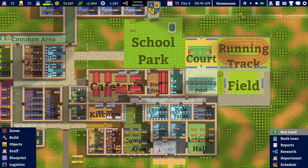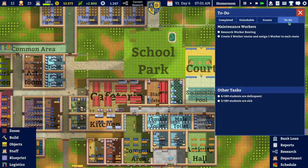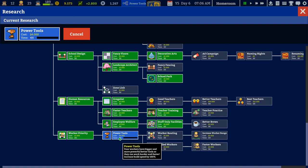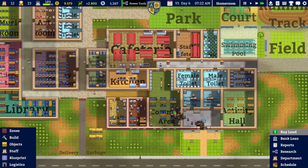What we will do in this episode is first finish our current grant, which is research worker routing. The power tools are pretty expensive but will increase build speed, so maybe we can even get rid of some workers. We only have three workers at the moment but they will work faster.